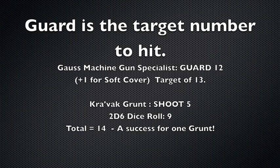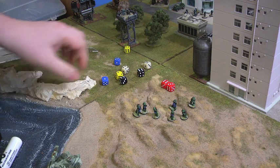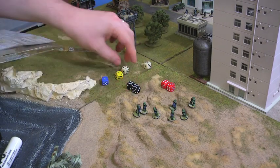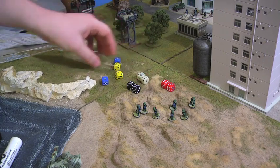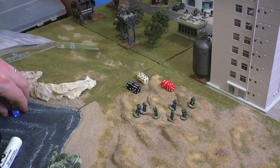There are other modifiers to shooting. For example, if the Kravak grunt squad hadn't moved they would get a plus one to their shoot skill for not moving this turn. There is also a modifier for firing at extreme range. To speed up play you can roll pairs of coloured dice and roll the full attack for the grunt squad in one go — I've got 6 pairs of coloured dice. The grunt squad shoot is 5, so I needed 8 to hit the target of 13 for that machine gunner. I have 3 hits in total, and one of them is a critical because of the double 6.